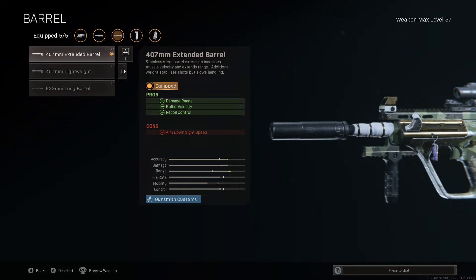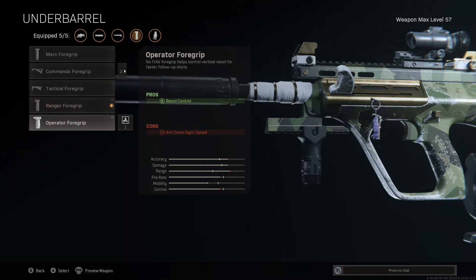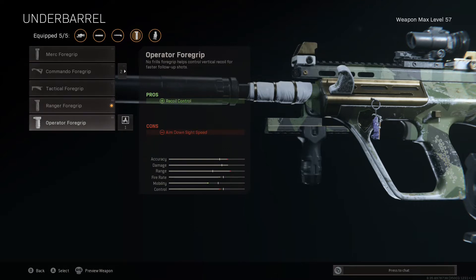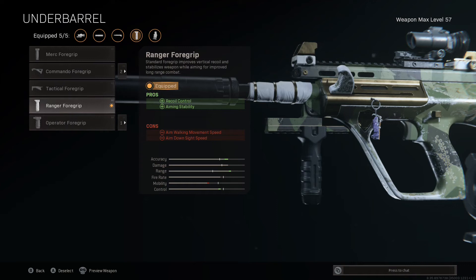Bullet velocity still has an increase of 16% with this barrel, which really helps when combined with the bullet velocity increase from the Monolithic Suppressor. That is why I go for the 407mm Extended Barrel. For the under barrel, I was testing the Operator Foregrip, but it turns out the aim down sight speed penalty on the Operator Foregrip is almost double that of the Ranger Foregrip. The Merc, Ranger, and Operator Foregrip all have the same 17% decrease to vertical recoil, so I'm using the Ranger Foregrip for that 17% vertical recoil reduction plus a boost to aiming stability.